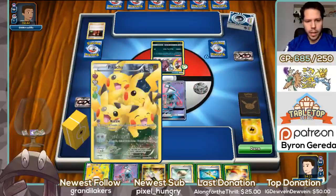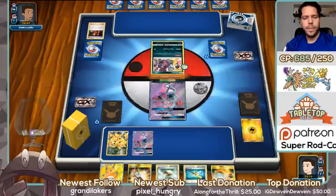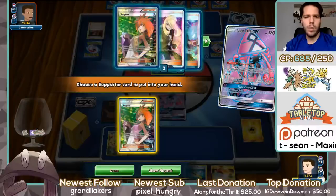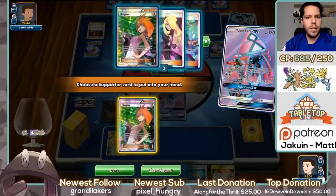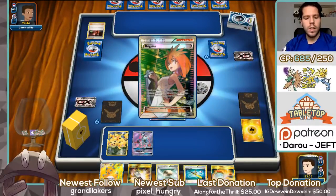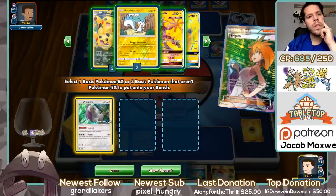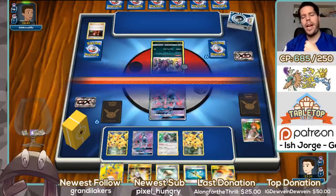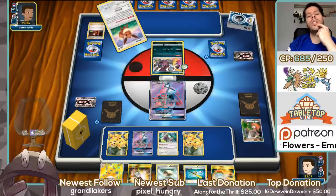Hoopa is going to be very, very annoying to deal with. This looks like a mill-style deck, so we're going to have to rely on Pikachu's Quick Attack. Actually, Oranguru is a pretty good attacker here — swinging for 60. I'll grab an Oranguru, grab a Pikachu, and then pass.